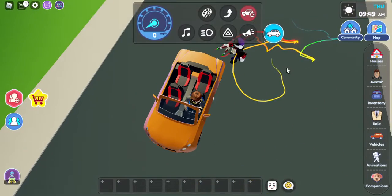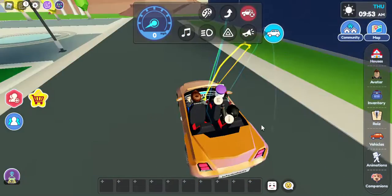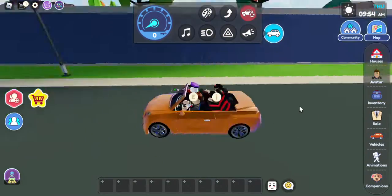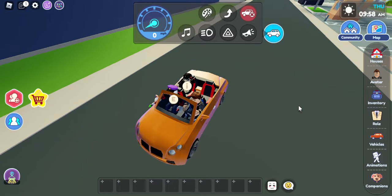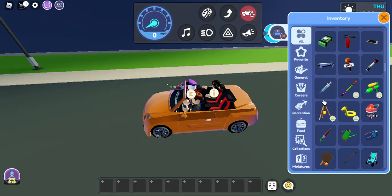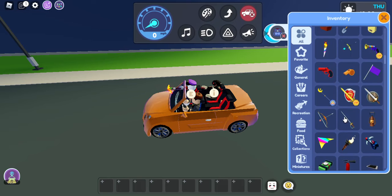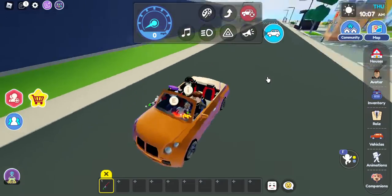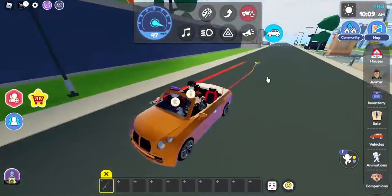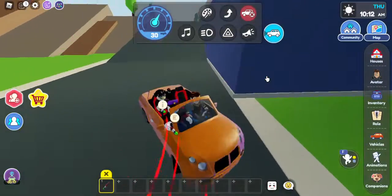If you want a trail on a normal car, I'm gonna use the normal one. Now you need to sit in your car - you can have two persons or one person, that's your choice. If you have one person, the trail will not look that cool, but if you have two persons the trail will be cool. Go to your inventory and scroll down till you come to this brush - here it is.